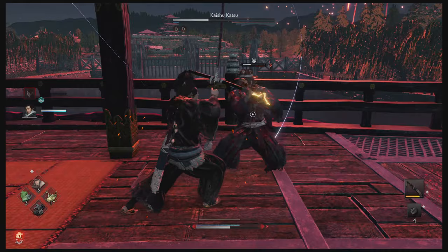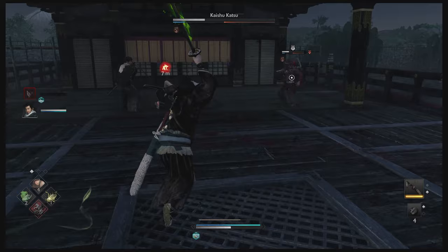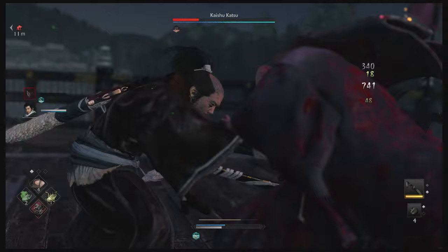Even though my main character got wiped out there, I was still looking for a victory, because the Paralyzing Whetstone gives you enough of an advantage — it'll slow him down a lot. A Poison Whetstone is also pretty nice to have, as it's going to deal damage over time, and you're able to find a Poison element weapon as well.